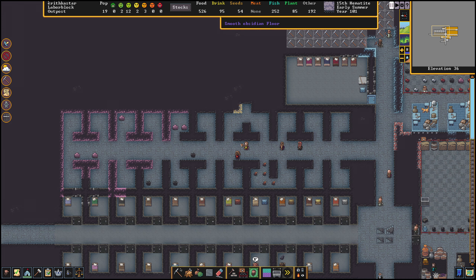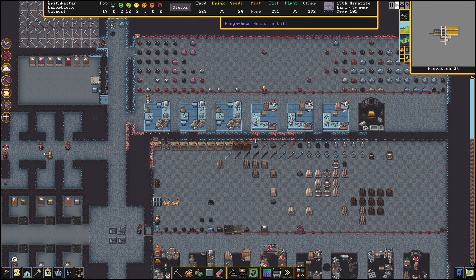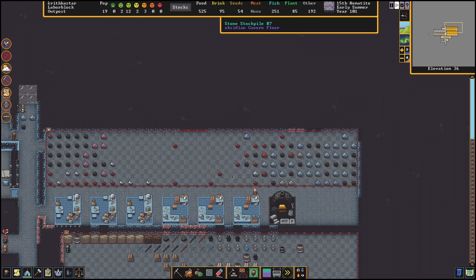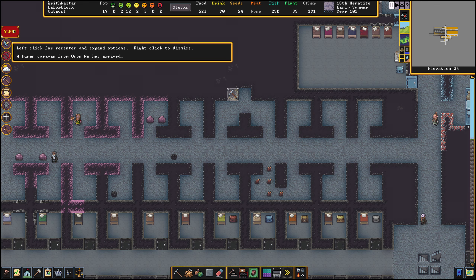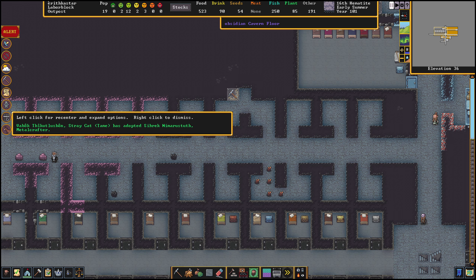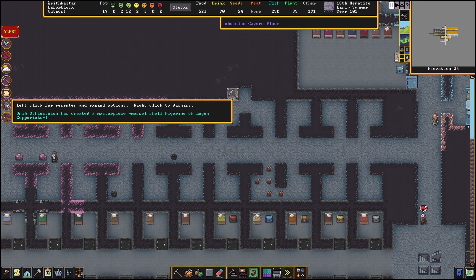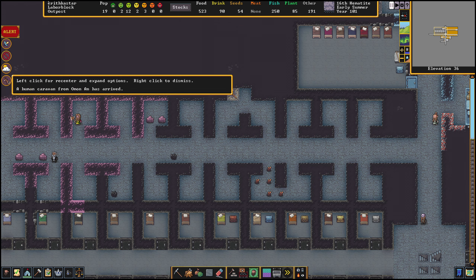There's another rough-hewn native gold wall — mine that out please. Does that end up in the stockpile? I assume it does. I'm going to watch them mine this gold. Alert! A human caravan from Oman Anne has arrived. Okay, that's fine. A stray cat has been adopted. We've created a masterwork. Brew drink from plant has been completed.